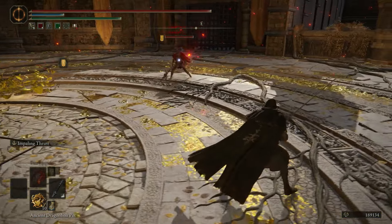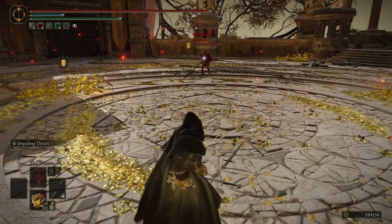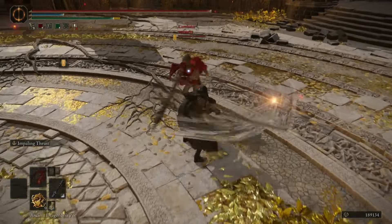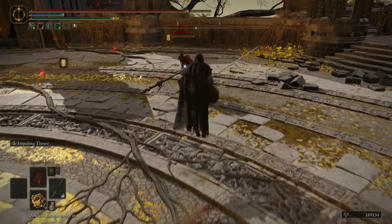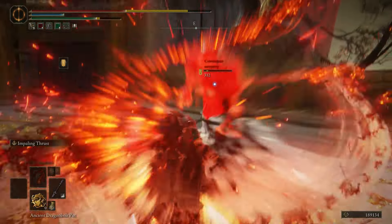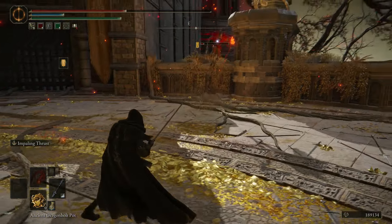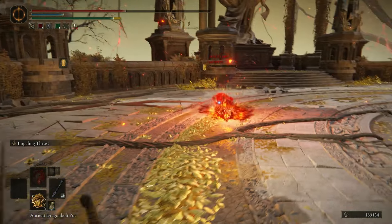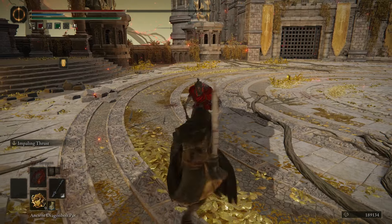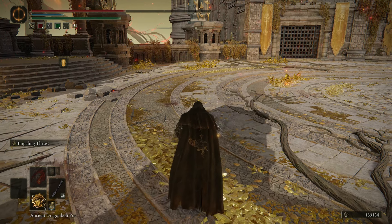We just kept swinging and we got him eventually. Spear of Mesmer — pretty cool looking attack. I was able to avoid it thankfully. Nothing — am I rolling? A lot of flashy attacks, but we got him.